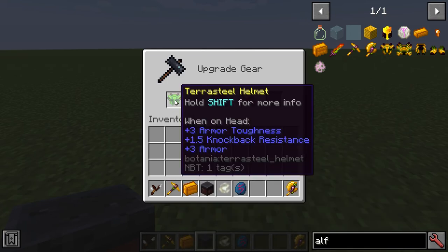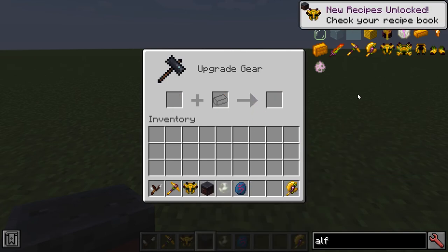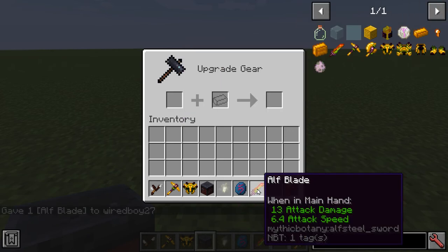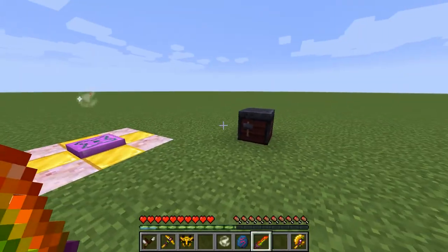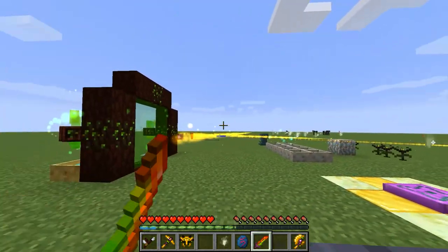For armor pieces, you do need to use that Double Ingot to upgrade. You can see there's a range of different ones. The Alf Blade has pretty fast attack speed and pretty high damage. You can also make the Greatest Band of Mana and the Greatest Band of Ore in a similar way. The Alf Blade has a cool particle effect — just look at how quickly you can swing it.